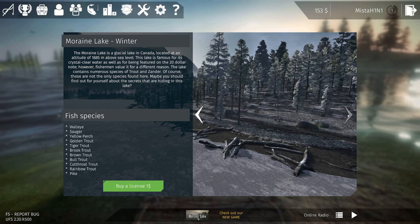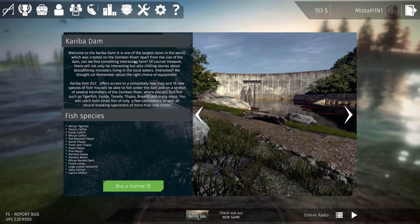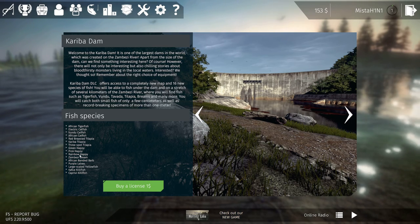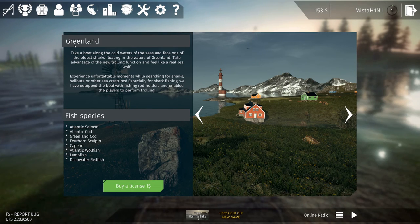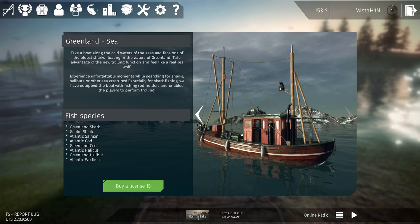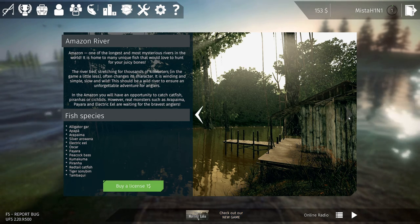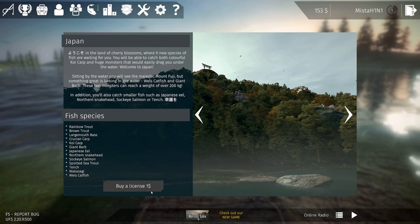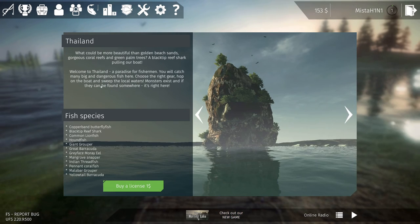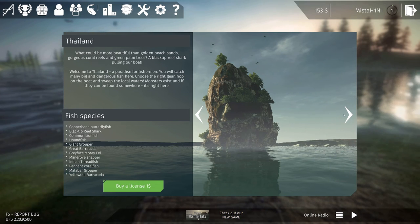Largest dams in the world — Zambezi River. These are some big fish; I don't think I'll be able to catch any of these with our starter gear. Greenland — buy a license for one dollar: Atlantic salmon, cod, Greenland at sea, we have sharks. Ooh, Amazon River — look at that, that is amazing, buy for one dollar. Japan — buy DLC, rainbow trout, sockeye. I kind of want to go here. Thailand — we have moray eel, coral fish, grouper, sea fishing I guess.